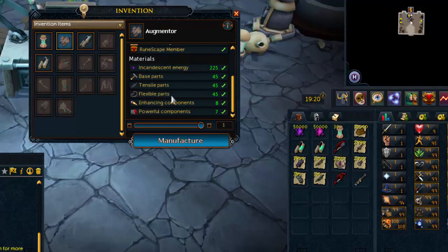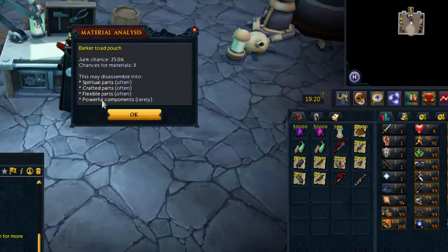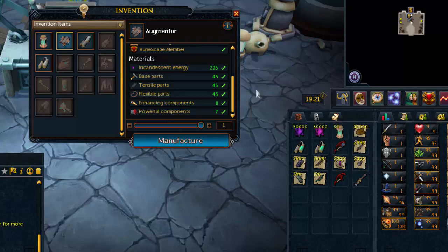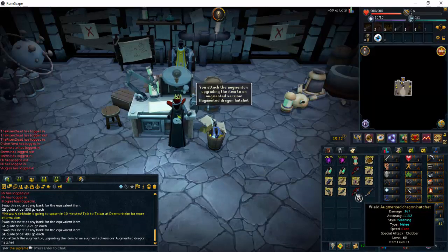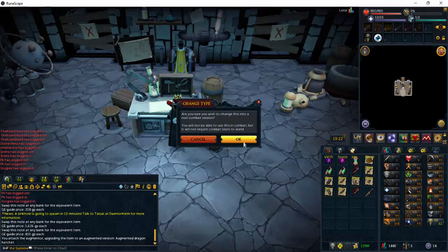For tensile parts and flexible parts, use shortbows. Flexible parts can also come from Barker toad pouches — Barker toad pouches give flexible parts often and powerful components rarely, but the junk chance is really low for the price, making them one of the better methods. For enhanced components, unpowered orbs are definitely the best — especially for the price. With all those materials together you make the augmenter. Then you use the augmenter on your dragon hatchet — you can't get it back after doing so. As a skiller you don't need 60 Attack to wield it; just change the type when prompted.